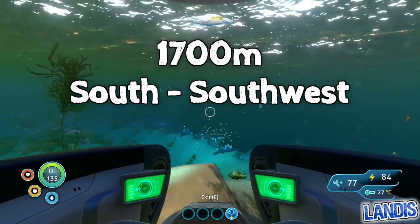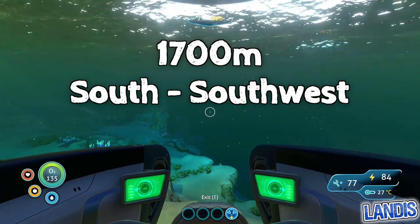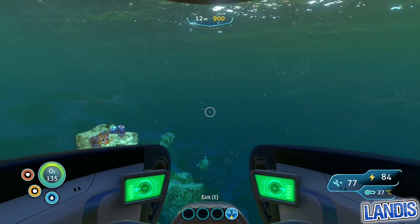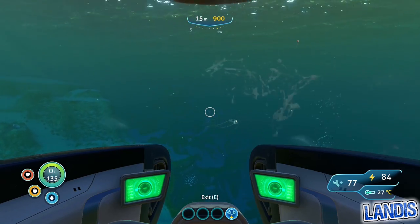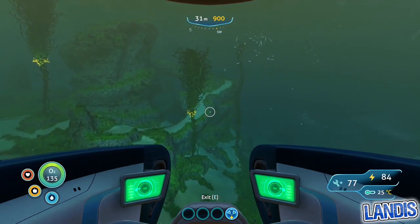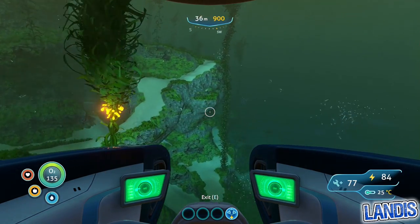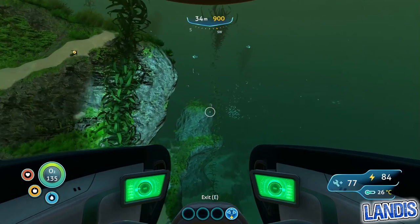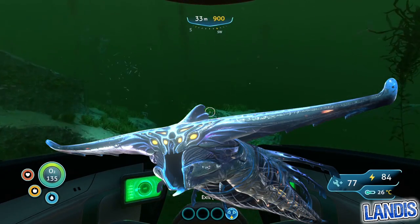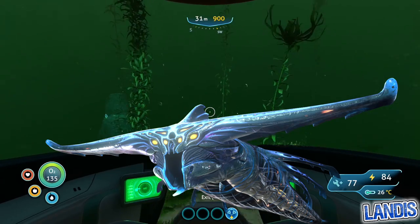We're going to want to head south to southwest, at two pips off from the southwest. You don't need your radiation gear for this, and you shouldn't pass too many obstacles on the way, although it is important to note that this wreck is in between two ghost leviathan patrol areas. You should be sufficiently far away that you should not be spotted.